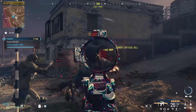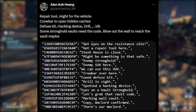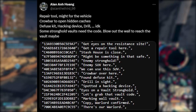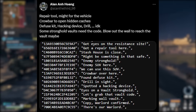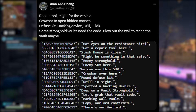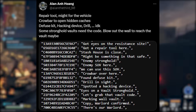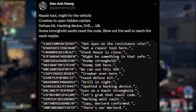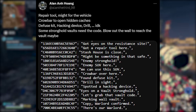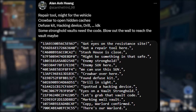More leaks include a repair tool for vehicles, a crowbar to open hidden caches for more loot, a diffuse kit, a hacking device, a drill, and stronghold vaults that need a code — possibly blowing out a wall to reach the vault. This could be new contracts or more involved versions of existing strongholds.